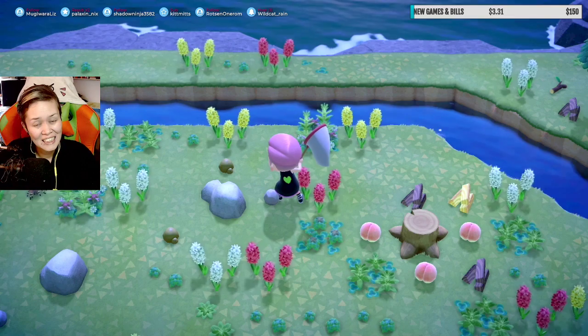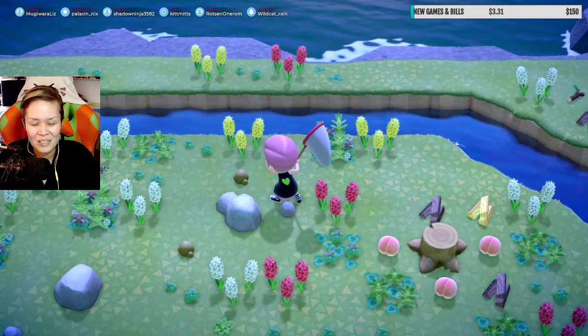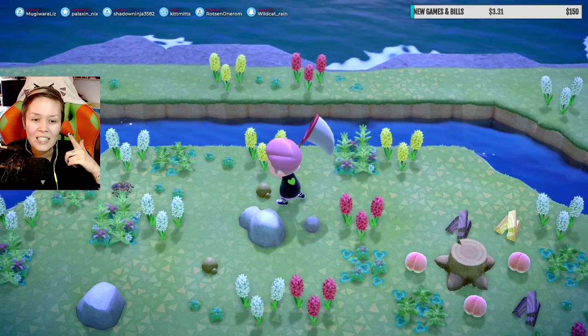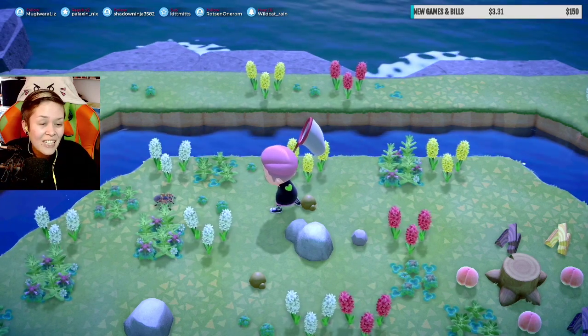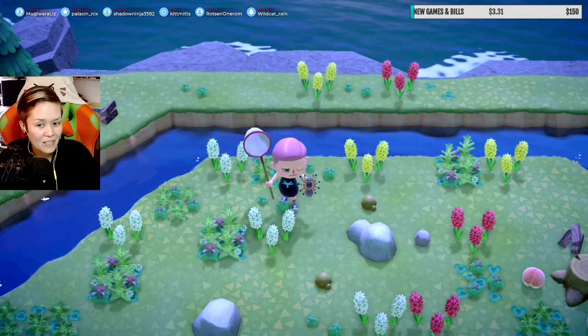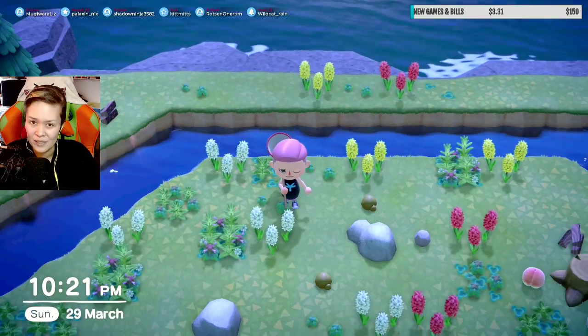As you can see, we found a tarantula island, even though I was stuck with the same islands forever — that being Peach Island and Bamboo Island. We found an actual Peach Island that has a circle of earth in the middle. And when that happens, you're gonna find like four spiders at a time, at all times.